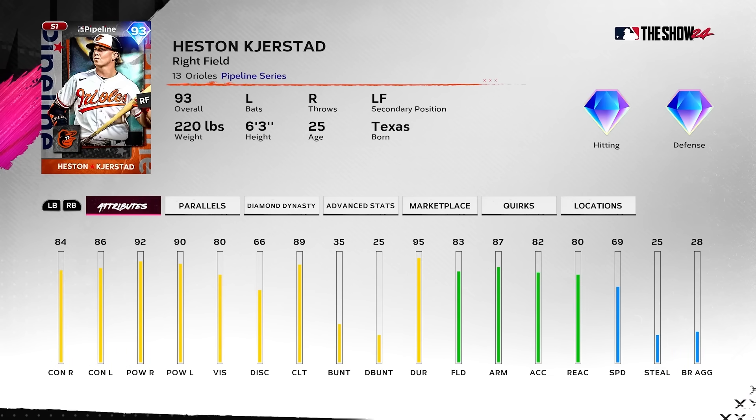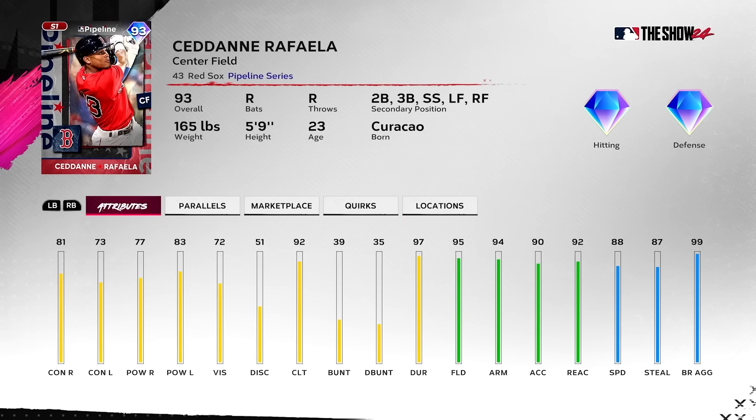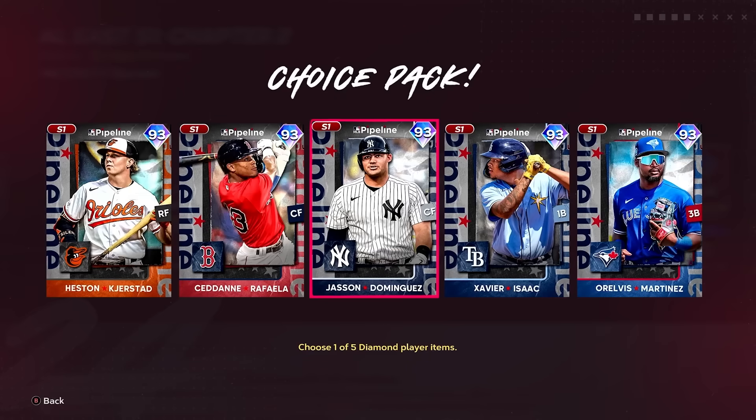We'll start off with AL East. This is Heston Kirstad — pretty solid card all the way around. Sedane Rafaela is well balanced, though he's a little bit meh offensively. Hopefully his swing is good — I haven't tried him. There weren't moments for every card, so I couldn't try all the cards yet.